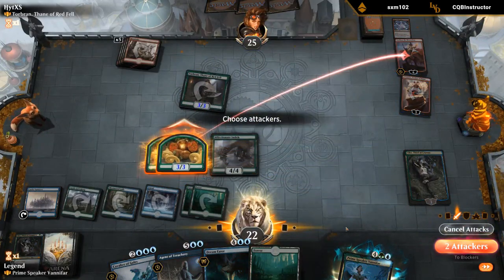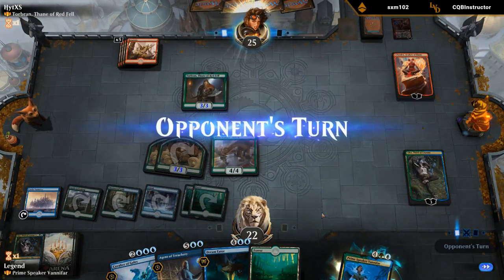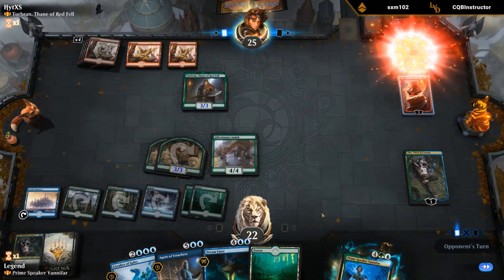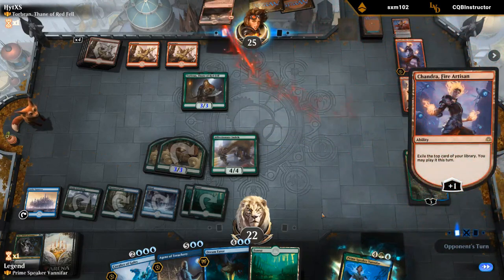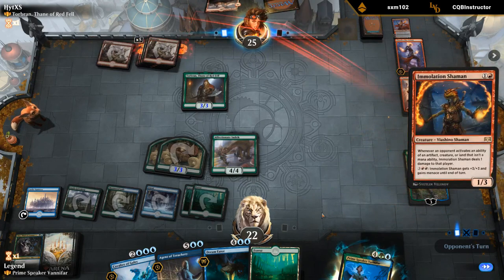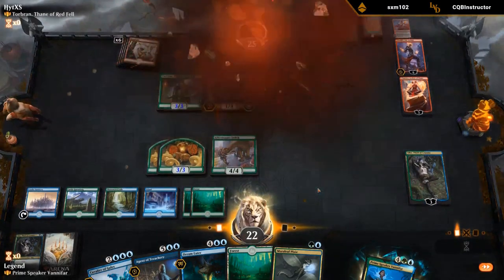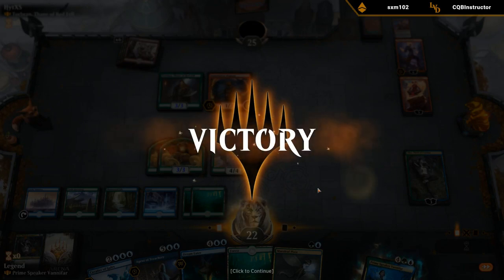Indrik seems fine. I've got an Indrik to help protect Oko, so we're doing okay. Still have some powerful cards in hand. My opponent may have accidentally played a land already — they definitely would have preferred to have a Castle in play. Agent of Treachery could just swoop in and steal Chandra. Opponent's going to pack it in understandably. We got to play a lot with Oko this game — sadly Vanifar got dealt with.